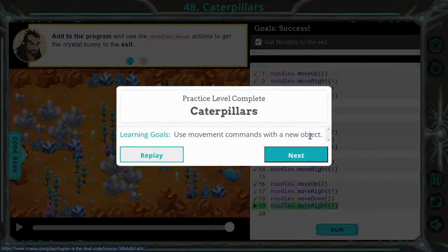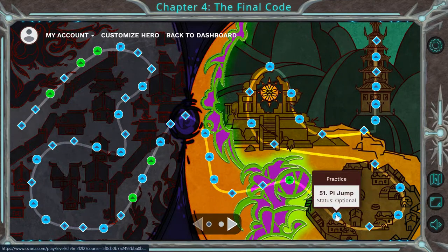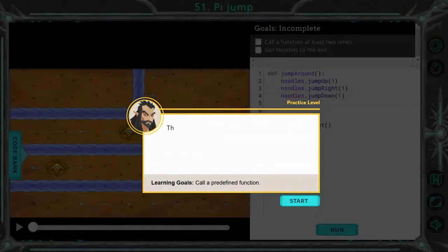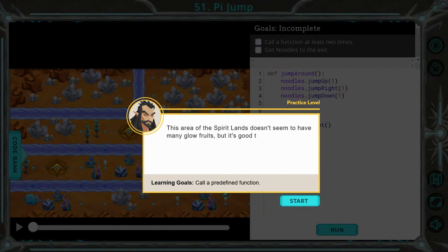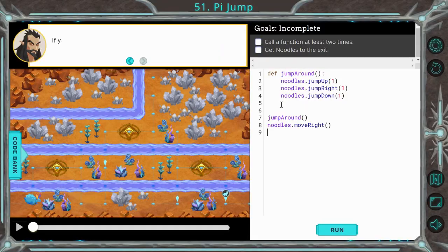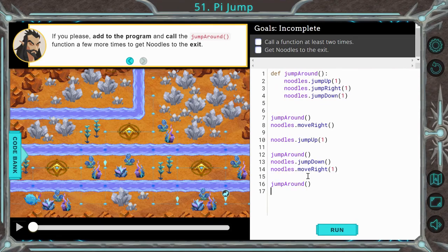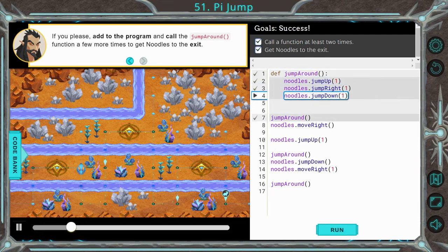We will now move on to level 51. Here we are in 51. Like the previous levels I'm going to type in the answers real quick and then review them with you guys. Another simple one — we're just moving noodles, our little bunny slash rabbit, and then once we get them to the exit we're all good. Check for success. Perfect. We can now move on to level 54.